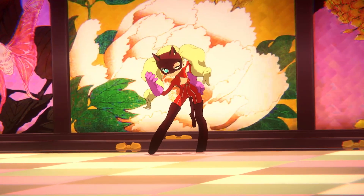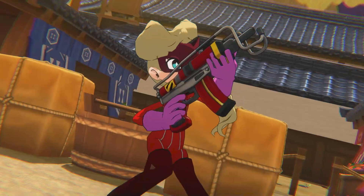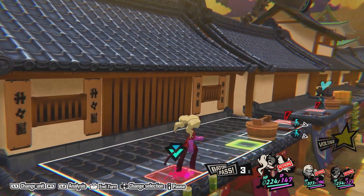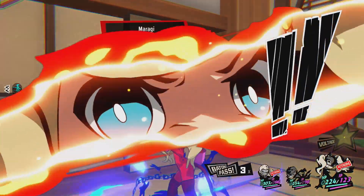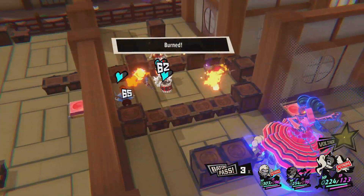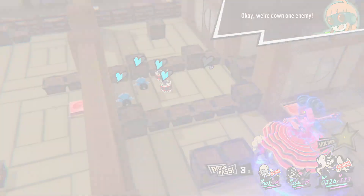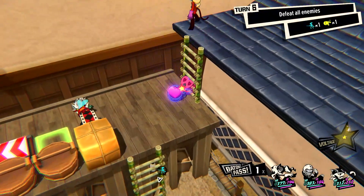When it comes to heating up the battlefield, there's nothing bland about the way Ann operates in combat. With her submachine gun, Ann is able to hit several enemies with her basic ranged attack. With her Persona Carmen, Ann can hit groups of enemies as well as inflict burn on them. Try out Ann's Femme Fatale attack to deliver a bomb directly to enemies in cover.